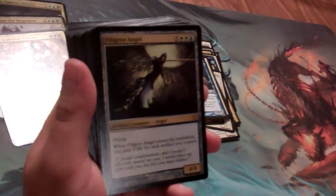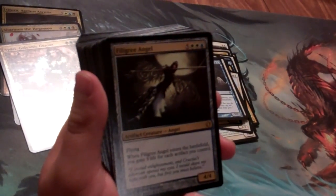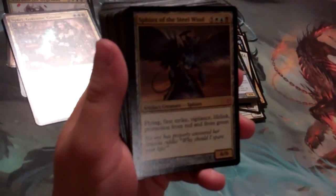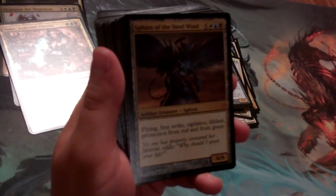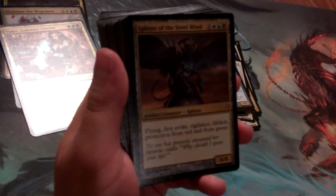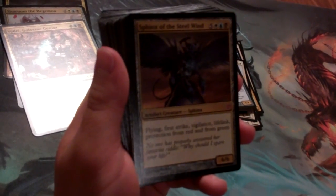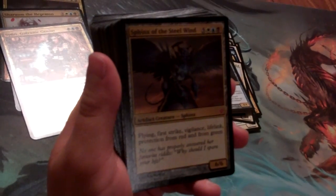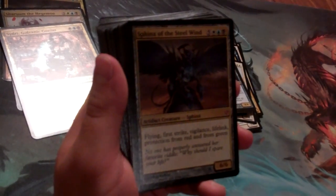Filigree Angel gains you life equal to the artifacts you control — a 4/4 flyer for 8. Sphinx of the Steel Wind — not quite a Baneslayer Angel or an Akroma, Angel of Fury, but still not too bad. A 6/6 for 8 with flying, first strike, vigilance, lifelink, and protection from red and green.